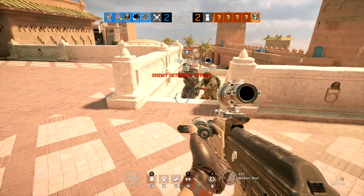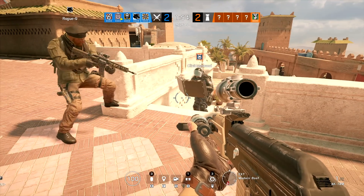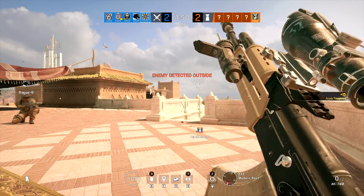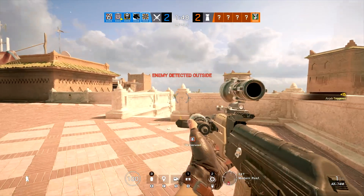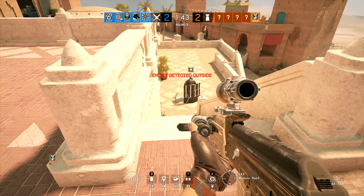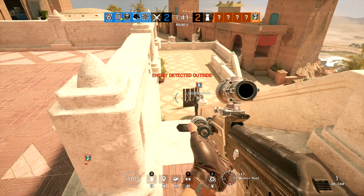You can see here if you're a defensive operator camped out behind a shield, this air jab gadget will actually destroy the shield as well as put the defender on his ass, leaving him completely vulnerable to the attackers. Nomad's air jab gadget will also knock enemies through soft walls and doors.